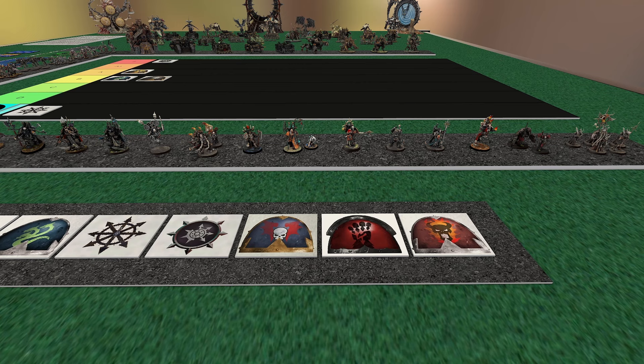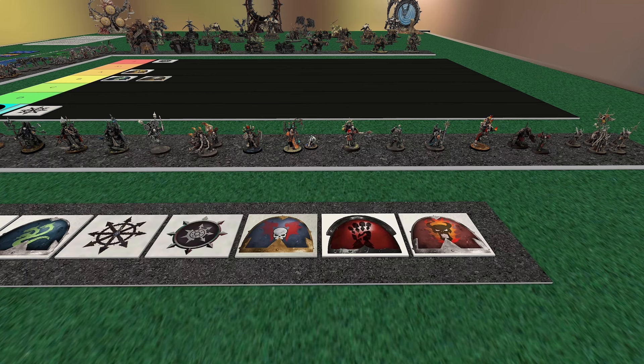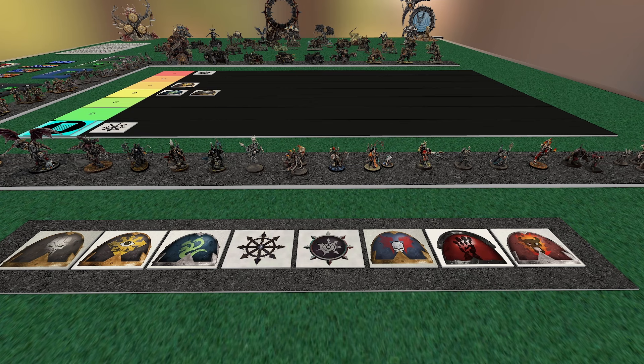Next up we got Dread Talons, AKA Night Lords. These guys have always revolved around leadership. Their ability is Terror Descends — a 12-inch aura that causes minus one leadership when taking a Battleshock test. On top of that, in your opponent's command phase, if a unit is below starting strength and within 12 inches of you, they also have to take another Battleshock test. Battleshock isn't the most reliable thing, but if you're forcing it so often — bringing Raptors, Noise Marines, Cultist Firebrands — you enforce it 10-plus times in your own turn. Not only are you stopping them from scoring, but you stop them from using stratagems, both offensive and defensive.